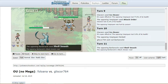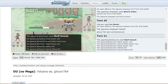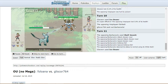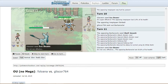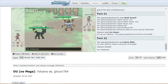Then I send out the Barbaracle. He uses Shell Smash — gets that Speed, Attack, and Special Attack up. And then White Herb restores the defense drops. And then Ice Beam does nothing. So I'm like, hold this Rock Slide. It's out of here.